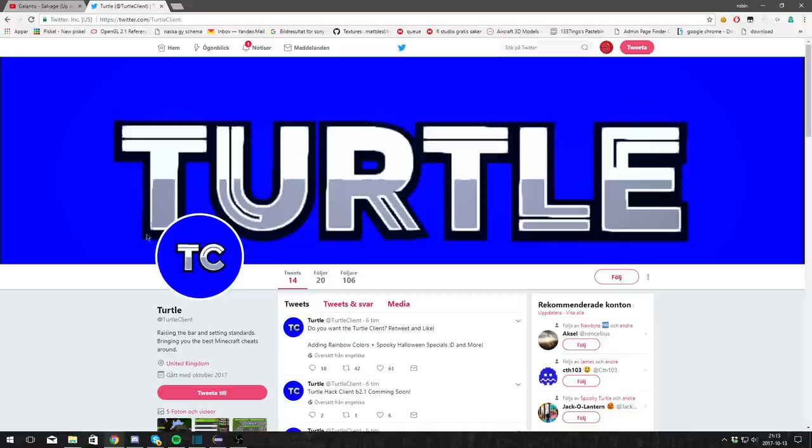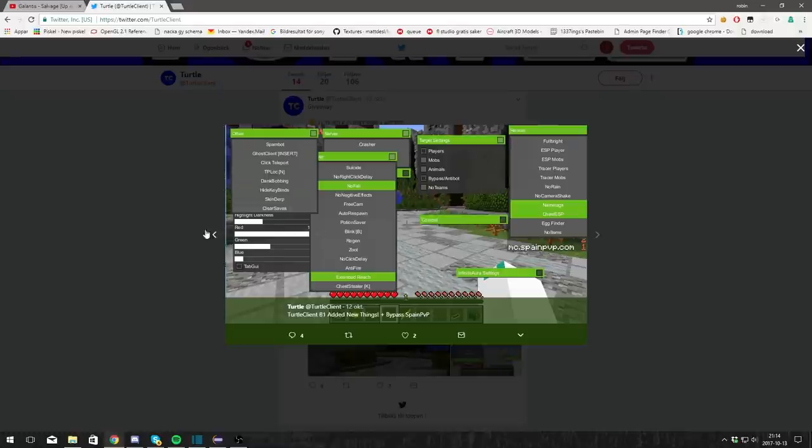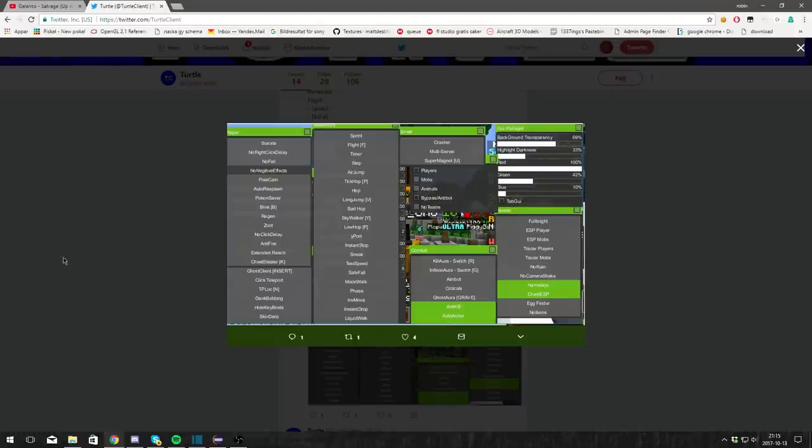So this is the Turtle Client. They pretty much copied the X-Turtle's idea and made their own client called Turtle Client. The quality of this client is the worst I've ever seen. Just look at this default Darkstorm GUI — they just changed some colors. Infinite Aura settings — I wonder where they got that from. I wonder where they got extended reach from. I wonder where they got the ghost client idea from. This is just sad. This is just Jigsaw 0.24 renamed, I promise.